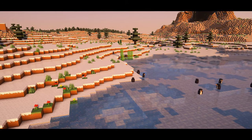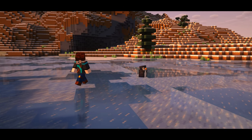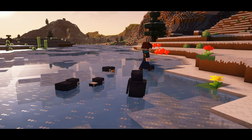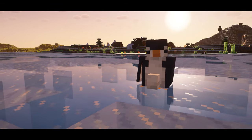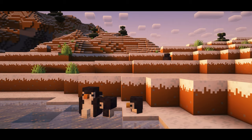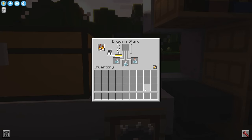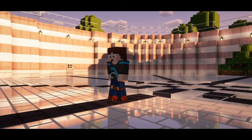Moving on to the snow and ice biomes, you will now find penguins huddled together. When you get close enough you're going to be granted with a regen effect, and the penguins can be bred with fish which will cause them to lay an egg. They will hold this egg at their feet until it's ready to hatch, but when baby penguins finish growing into adults they will shed some feathers that can be brewed into a potion of sliding. This potion will cause you to slide on any block like it's ice.